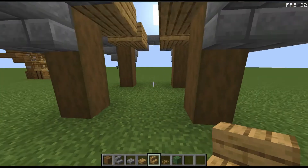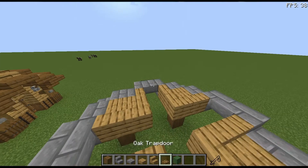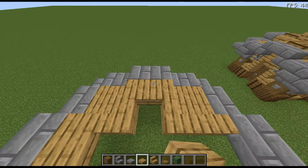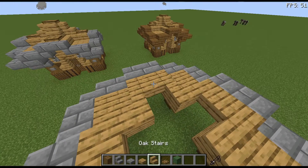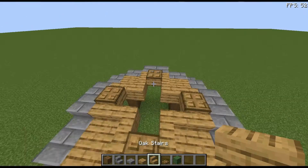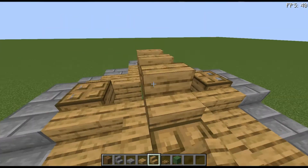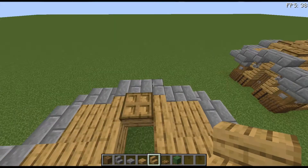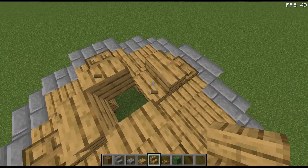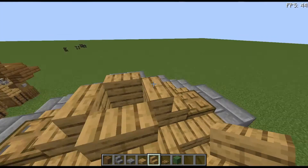Once this is done it should look a bit like this, and then you're going to place oak slabs just like so on all four of these bits, and you're going to place an oak trapdoor on top of them. After that, come with some oak stairs and do a little thing like this, then break the middle one and these stairs should all go back to looking like this.